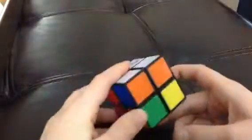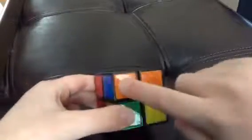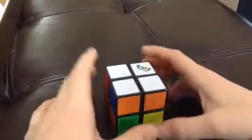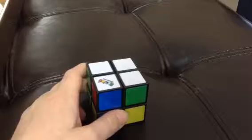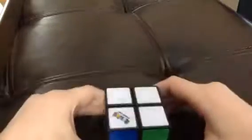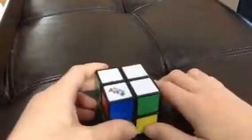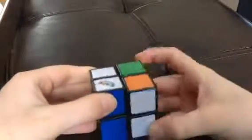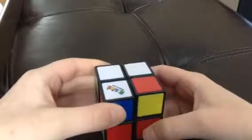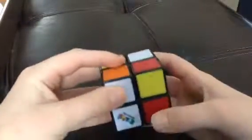Once you get your cube going, you're going to want to have these all around the top layer surrounding the white. To do this, if you have none, you're just going to do this algorithm twice. Once you have one, you're going to put it facing away from you. If you already have that step down, you just follow along with your cube.